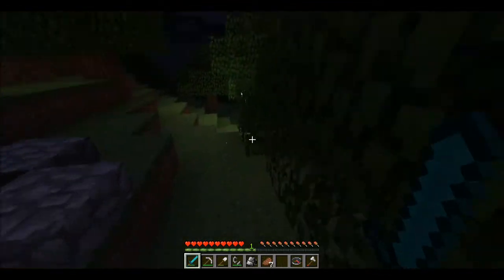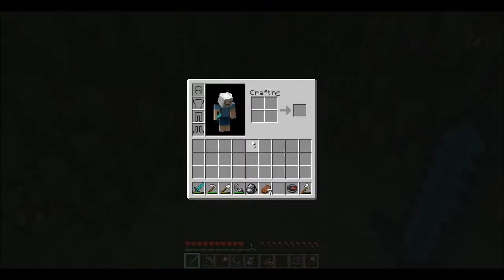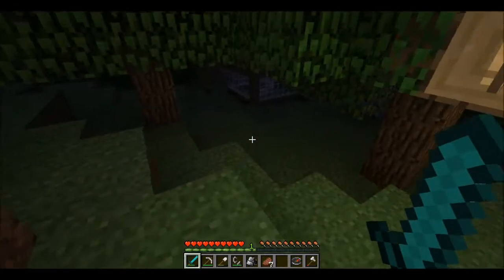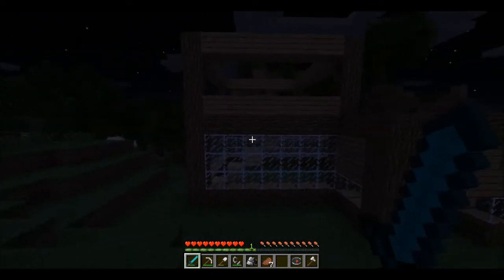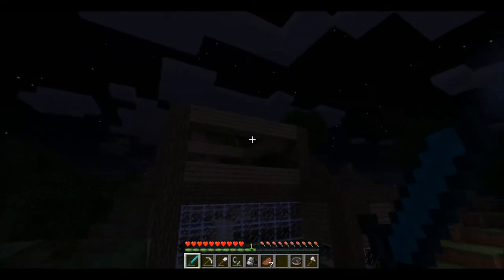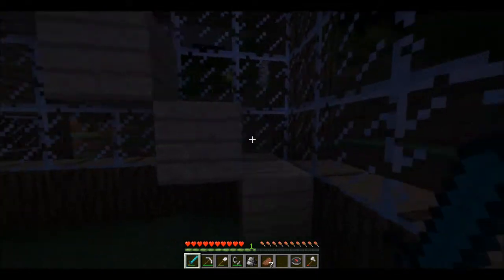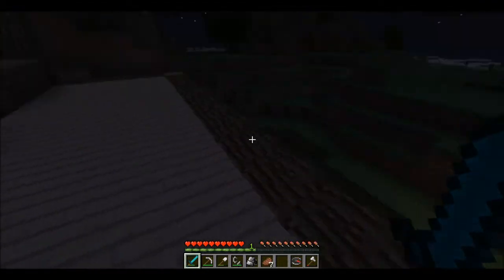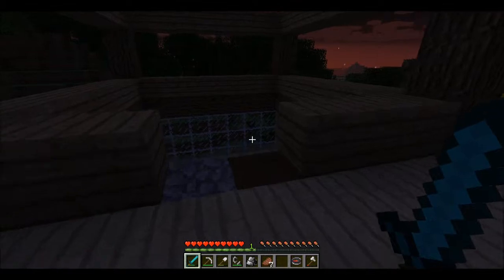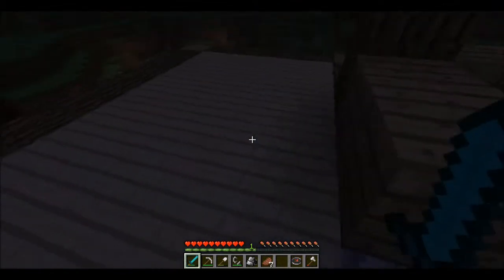I'll put a door there to make it look homely. Here is the house - it does look pretty crap at the moment, it's basically just the outline. It is dark so there could be some creepers in here. This is just a temp staircase and it goes up to this bit, which will be a balcony with some flower pots - showing my feminine side - and then this bit will be my actual house.